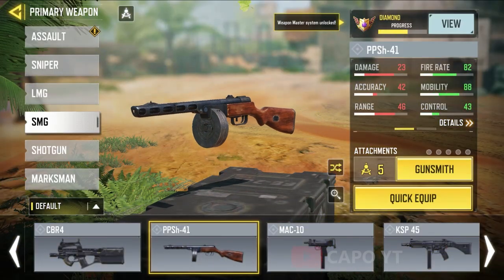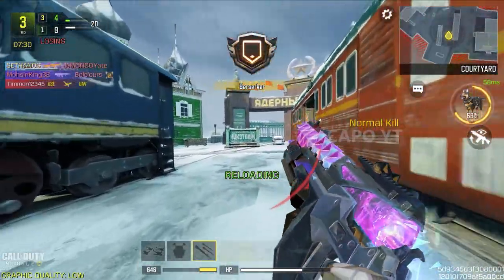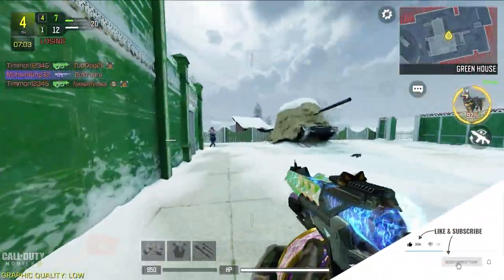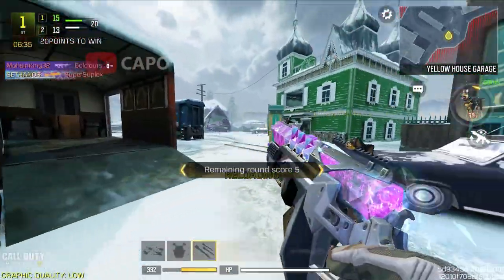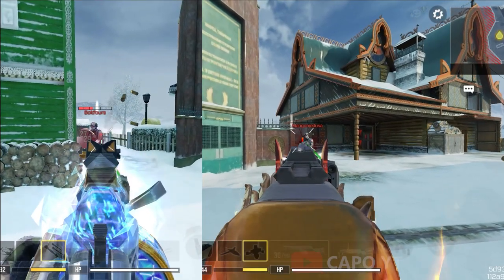For the PPSH-41, the PPSH-41 Combustion is the best because it has one of the easiest iron sights to use and a great color combination. The geometry of this gun is so different from the other legendary PPSH — the cartridge ejects from different places in these two legendaries. With the Combustion skin it is more vertical, so it's not going to affect your field of view.